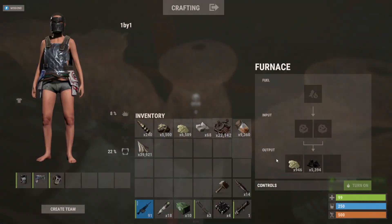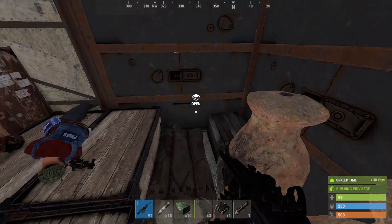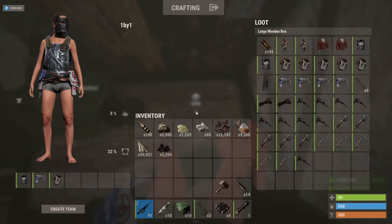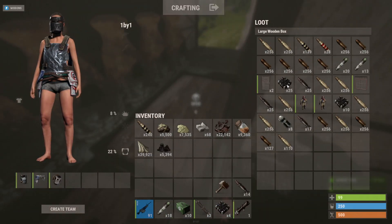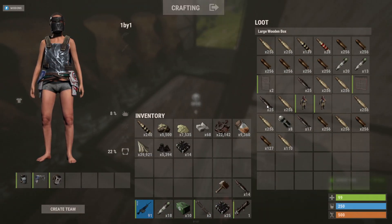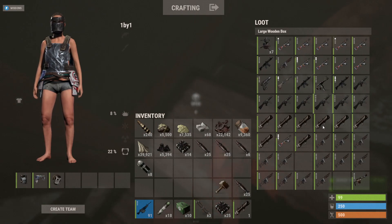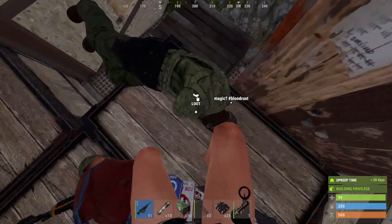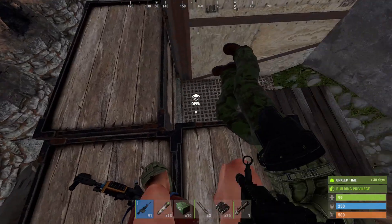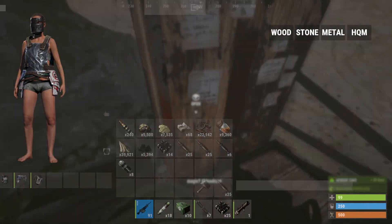Furnaces are kind of empty - don't need anything. Comps box - that's a lot: 35 C4, about 70 rockets again, some incendiary ammo. Do we get any M249s? Unfortunately no. Gonna call it a very good raid, very cheap raid - let's try to make it out of here alive.